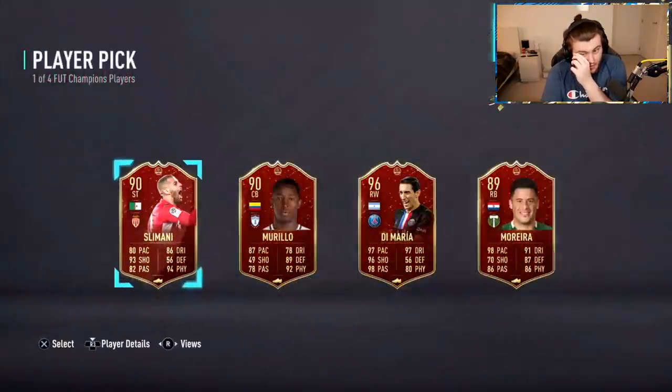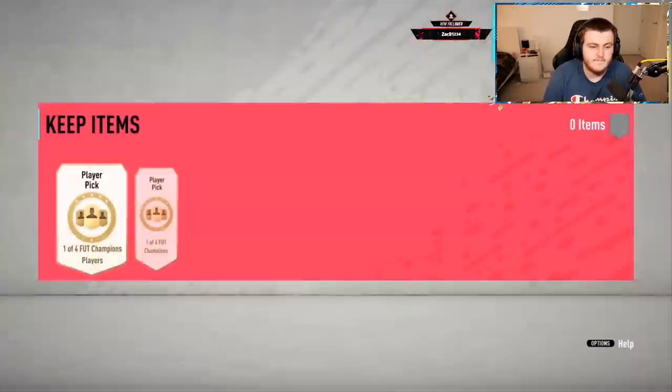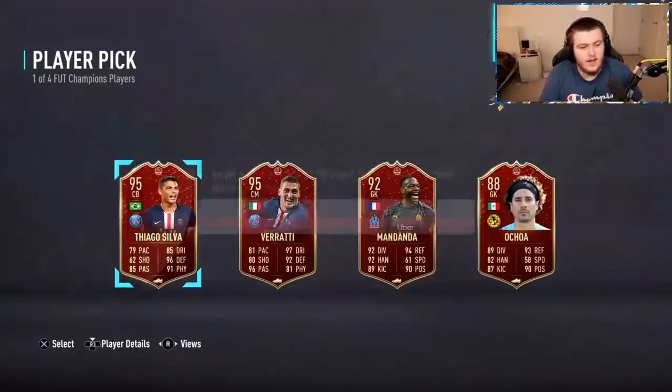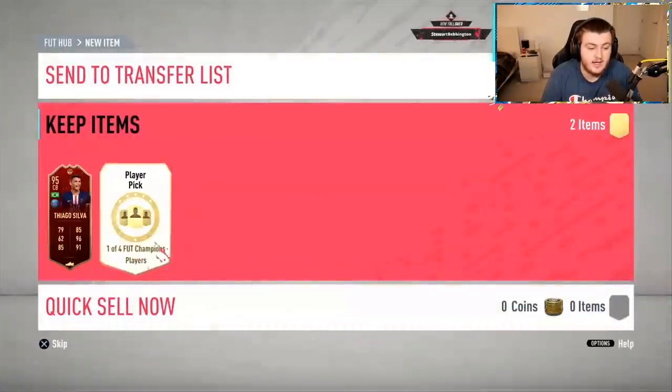Second pick — Di Maria. There you go, another Di Maria. You love to see it. Gold 2 picks now. I still haven't seen one of the top three pop. There are a few we haven't seen pop yet, but you never know. That's an interesting choice actually. You want silver? I'd probably go silver as well there. Two 95s — decent little pick there to get 95s. 95 and 84 is great.